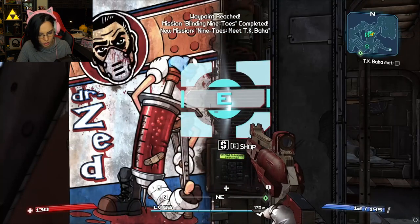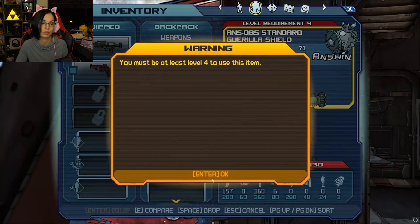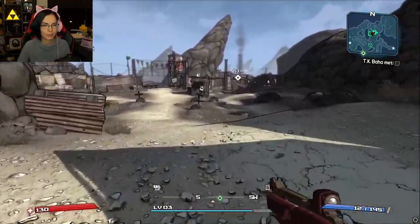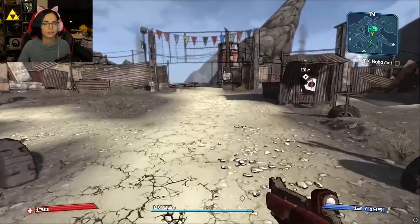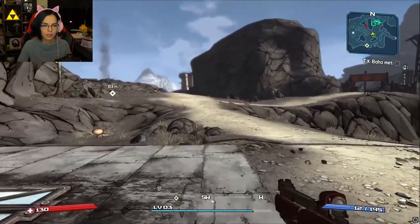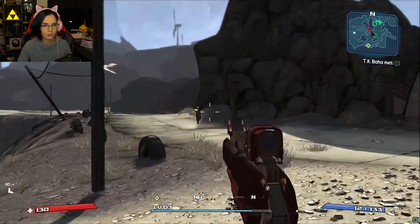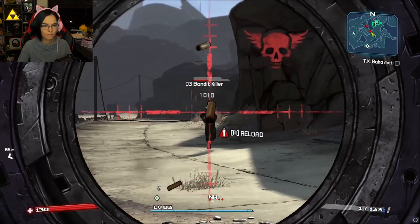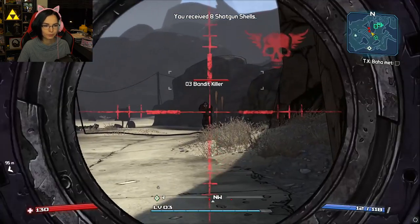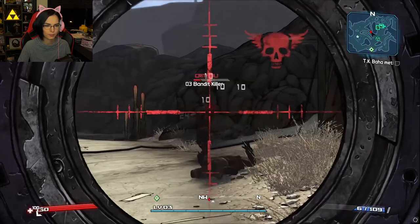Did I already buy a shield? I did. Capacity, recharge capacity, ability — you must be at least level four to use the item. Running, running, running to Skagg Gully. There's baddies over here — howdy! Let's see.